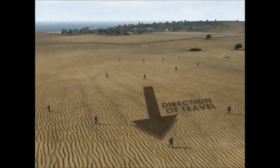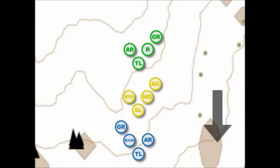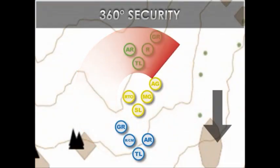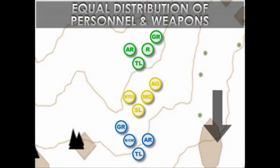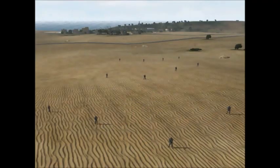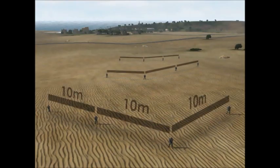The most commonly used movement formation in the United States Army today is the Fireteam Wedge. The Fireteam Wedge is a fighting formation that allows 360 degree security at all times, an equal distribution of personnel and weapons, and is easy to control. Generally, personnel are at 45 degree angles from one another and separated by 10 meters.